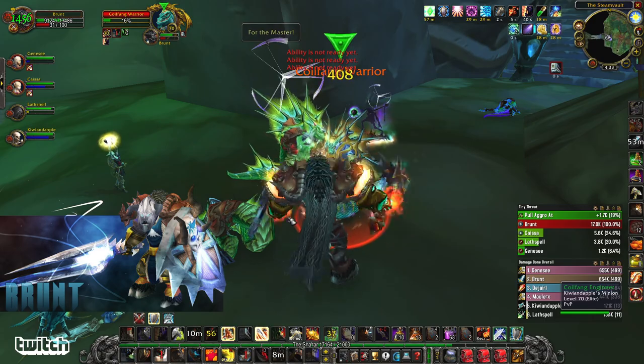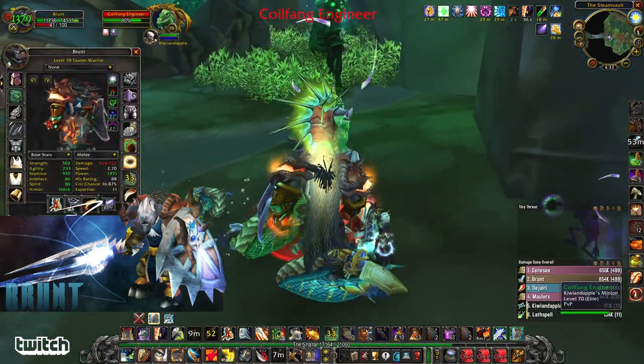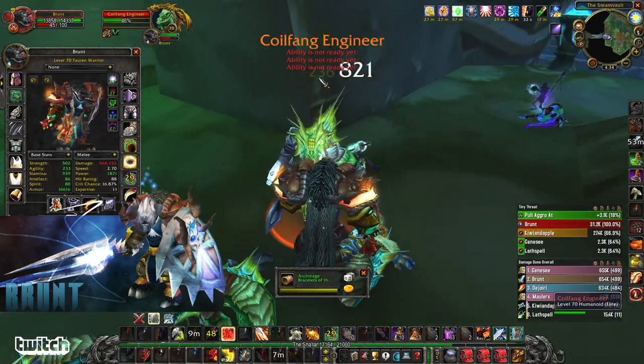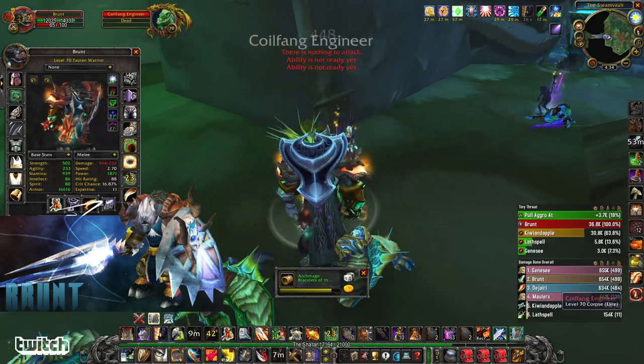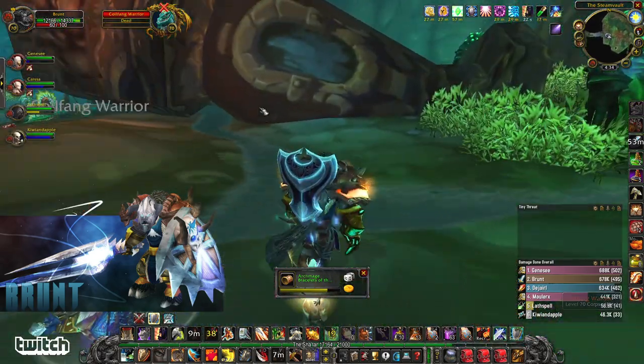One of the really cool things about this one-hander as a tank weapon is your Devastates hit like a truck. Check this out — 162, 236, 513 crit, 297, 658 crit. The Devastate spam is very strong when you have a slow weapon.